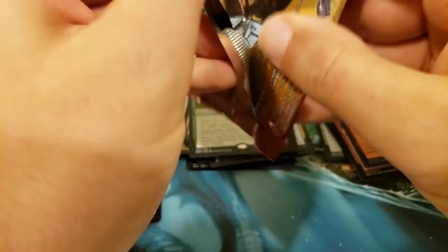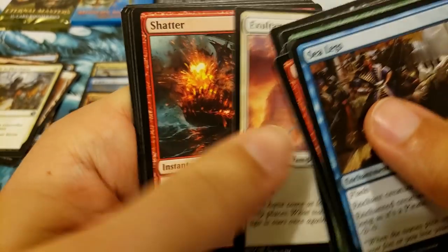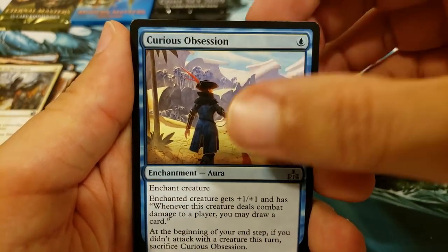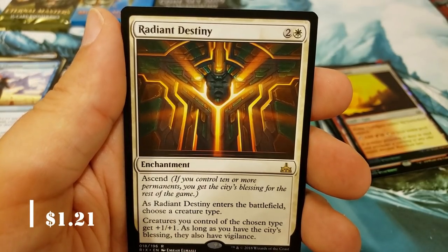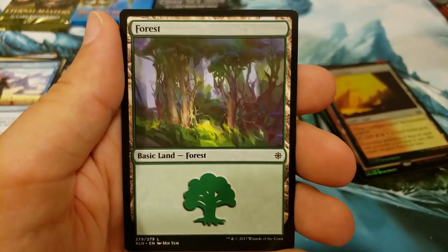Let's grab a Rivals of Ixalan — not a ton in here, there's a few good things still, but I have not checked the prices on these for a while. Curious Obsession — remember that card? Man, that card's nasty, we'll throw that in there just because it's a mean card. Swift Warden and Radiant Destiny — definitely a very playable card, with Ascend.